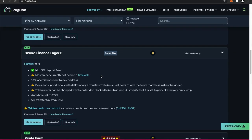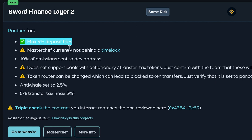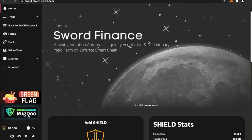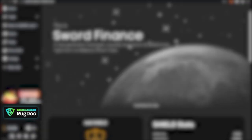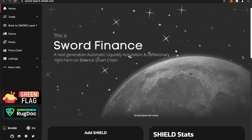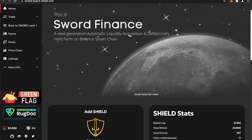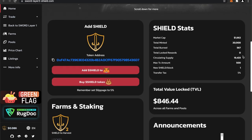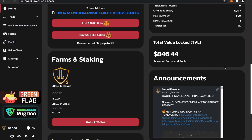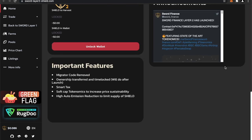Let's take a look at this next one called Sword Finance Layer 2. Max 5% deposit fees, also not behind a time lock, and some other features here. Let's take a look at the website. Apparently they're using our RugDoc reviewed badge, which is nice. Taking a look at Sword Finance, they've got a Moon Theme — pretty interesting. They have $846 locked in their vault, which is a bit higher than the last one we saw, though still not that much.